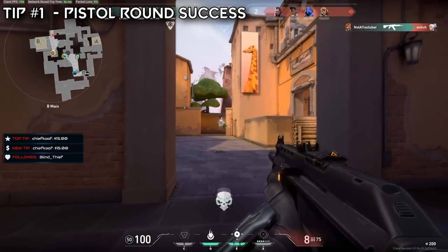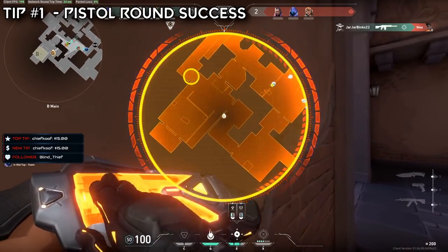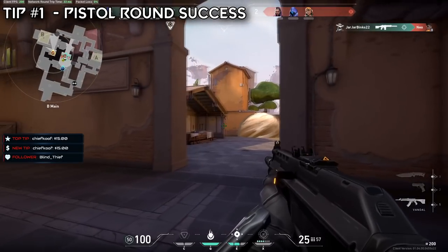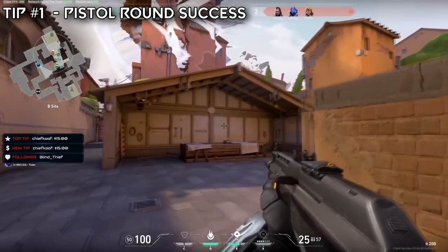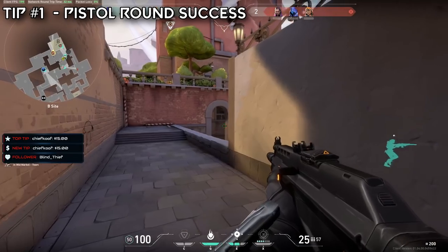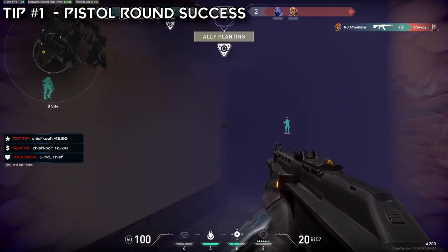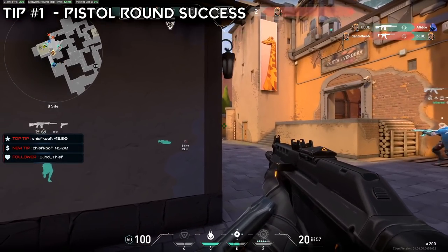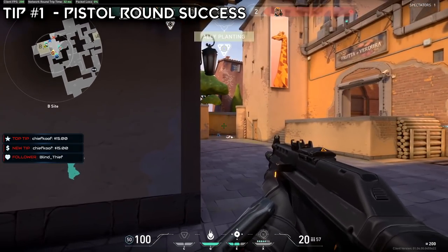Winning a pistol round is super important to get a little head start on your economy. Going down round one can sometimes be a disaster, depending on what rounds follow it up. So first things first, pistol round — you should always be buying a Ghost with utility if you're a support player, or a player who's not going to be taking that entry frag role. If you're someone who likes to fight at long range, I highly recommend you take the Ghost. If not, the classic with armor is a great option for entry fraggers — it gives you that headshot protection at close range, and can sometimes be the difference between you taking a site and you dying on the very first shot.